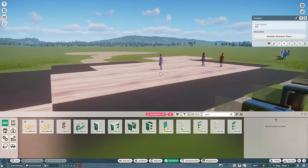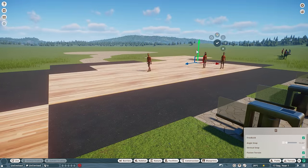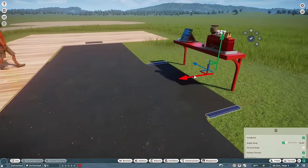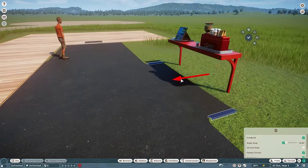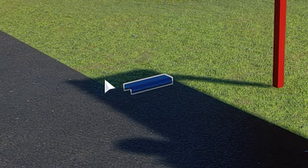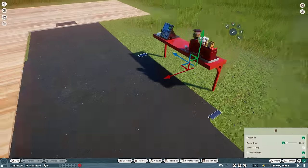Now if you don't like the floor that they provide you, don't worry about that, because we can always change that out later. It's important to also know that your facilities are linked up properly to the paths, and the way you'll figure that out is if you start to see little blue things on the borders of your paths.